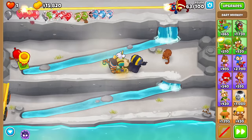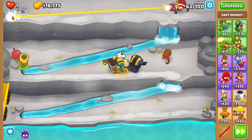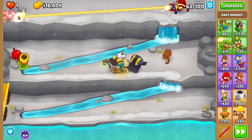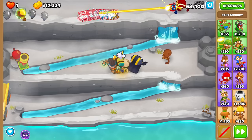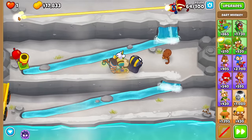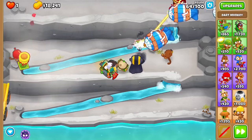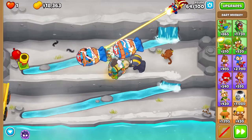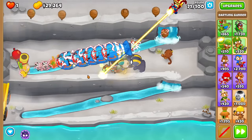Look how good the Plasma Accelerator is at 4-0-2. Even with that, this is still definitely the worst cross path — the attack speed upgrade increases attack speed by only about 33%. Would you rather have 33% more attack speed or 50% more pierce? In most cases the Plasma Accelerator won't pierce cap, so you're almost always better off with the attack speed. But don't sleep on the Plasma Accelerator.